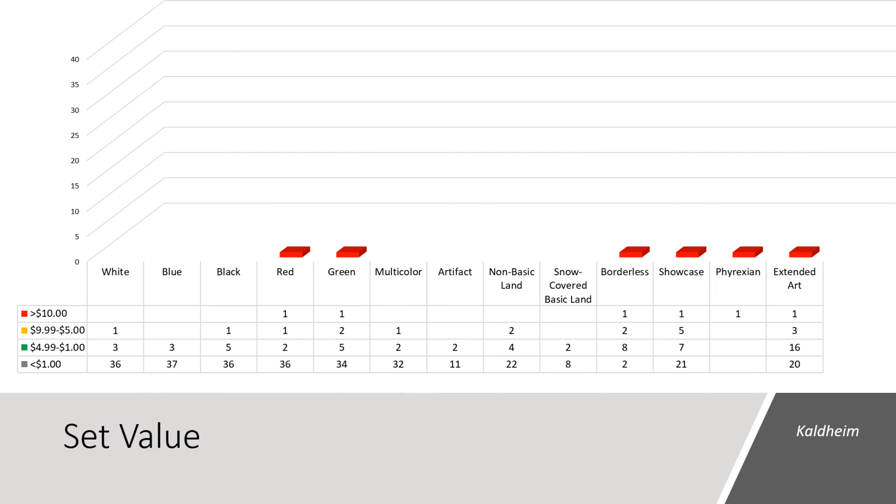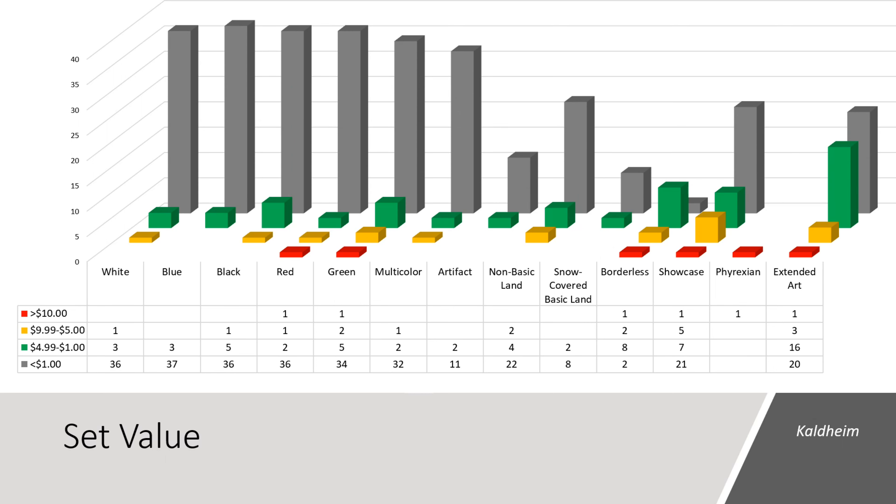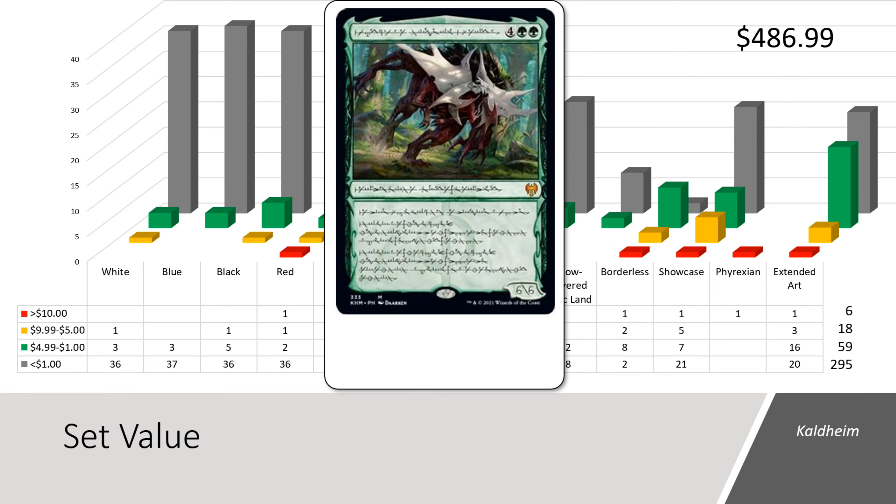Let's take a quick look at the potential value of the Kaldheim set. This chart shows all the cards in the set by dollar category in their non-foil prices. Six of the cards are valued over $10, 18 are valued over $5, and 59 cards are valued over $1. In total, the 378 cards we're eligible to see have a total market price value of $486.99. However, this does not factor in any foil price multipliers, and foils still have a good multiplying factor in this set. The chase card is the Phyrexian Monstrous Raider — the non-foil is $26.60 but the foil is $111.78, and I only factored the $26 non-foil value into that $486.99 total.